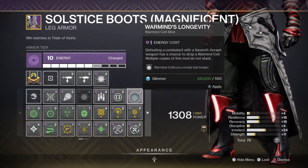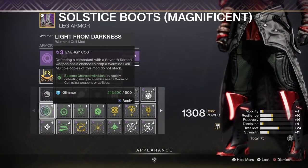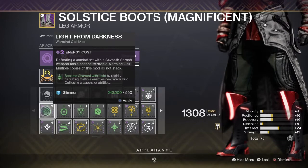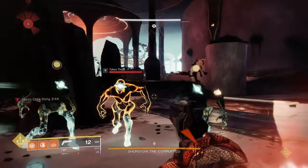Warmind's Longevity allows the Warmind Cells to last longer on the field — really nice if you're running Grasp and Cellular Suppression, and it just combos really well. The last one is Light from Darkness: become charged with light by rapidly defeating multiple enemies near a Warmind Cell using weapons or abilities. Really nice mod if you are going to run a combo between Charged with Light and the Warmind Cell.